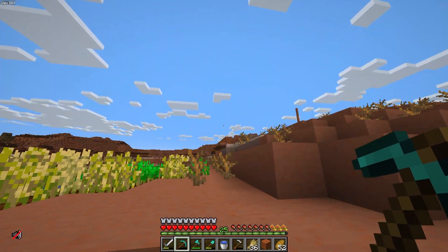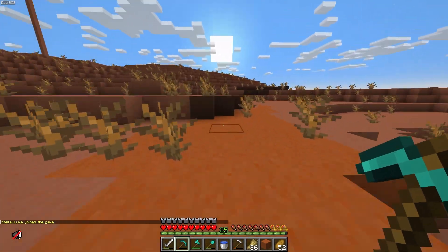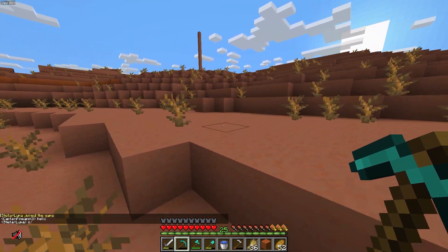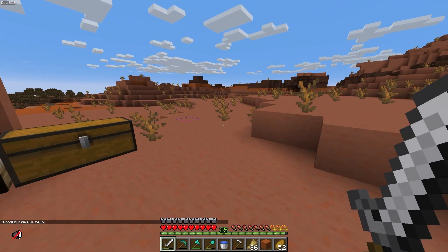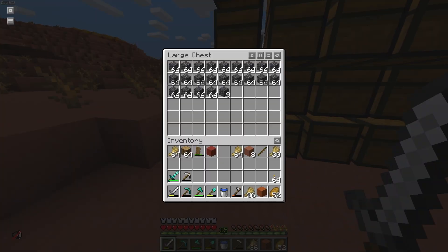Hello and welcome back everyone to episode 2 on the Lotus SMP. I have been doing a little bit of work — as you can see, we are rocking the full diamond. Hey, Luna just joined. Hello! But we have a little bit of goodies, and I need to get rid of you. So yeah, we got this little chest wall here and I'm good.